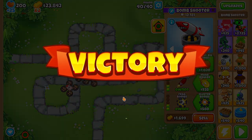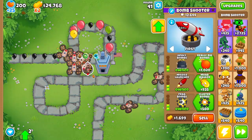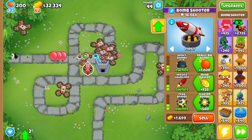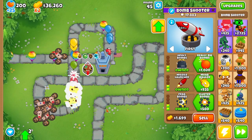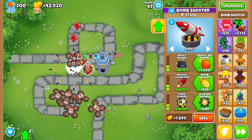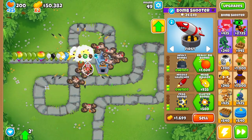Here's the MOAB — and we destroyed it easily. Nice. I wonder how far just the 2-2-2 version can actually go, because the fact that it beats easy mode on its own is pretty cool. Now let's see if it can handle a little further than that. I don't think it can beat the BFB, but let's see if it can get to it.